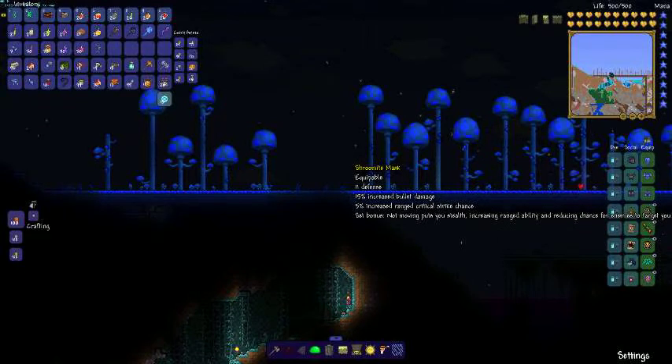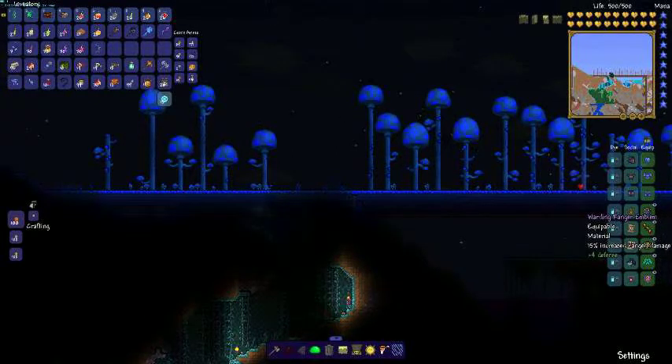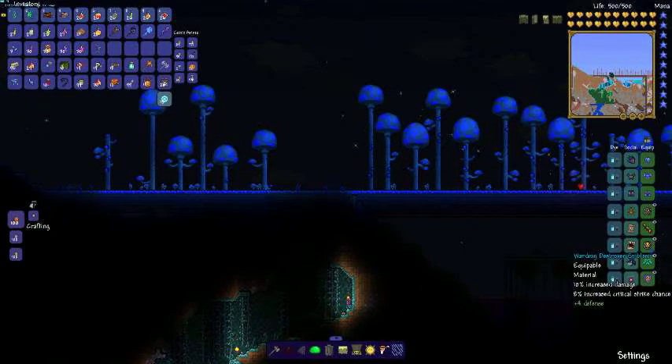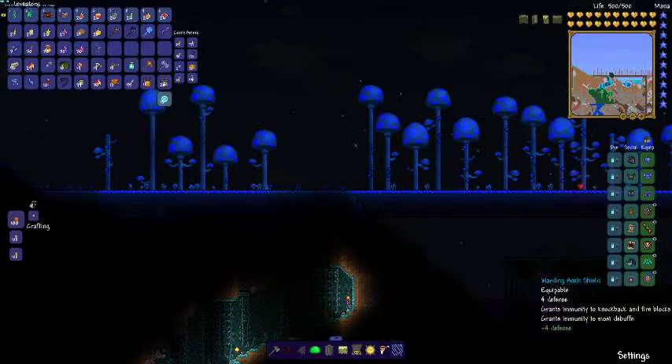You will also need full Shurmite gear, preferably the mask since it raises bullet damage. All of the accessories you will need are: Warding Ranger Emblem, Sniper Scope, Destroyer Emblem, Fischron Wings, and Ankh Shield.